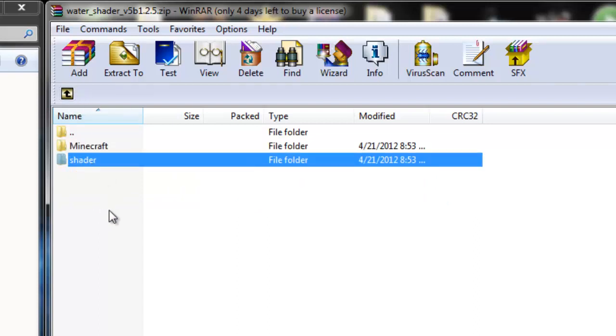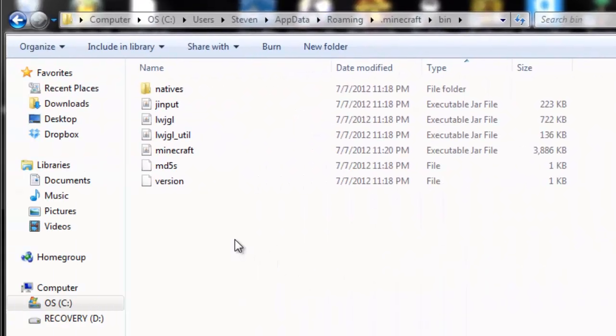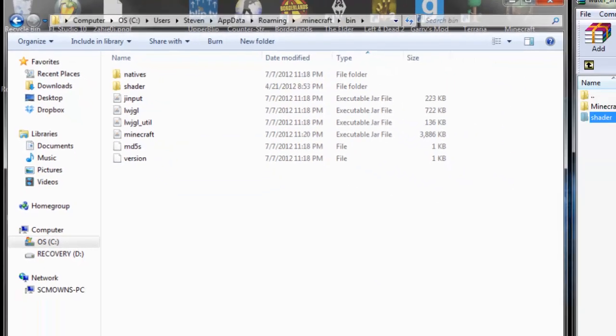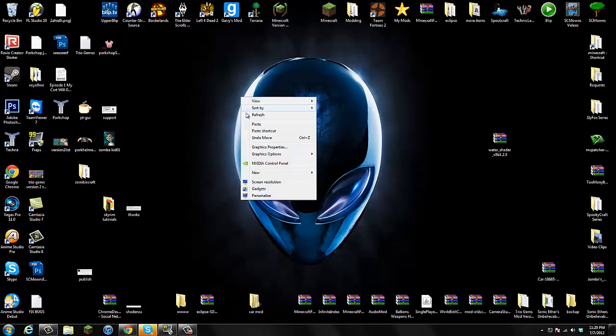Make sure you're still in your bin folder. Go back to the water shader zip and click the Up button to go up one level. You're going to grab the shaders folder and drag it into your bin folder. That's all you have to do - drag the shaders folder into your bin folder and you are done. That's basically how to install the mod.